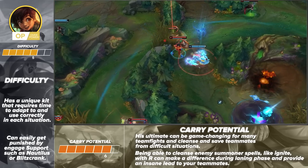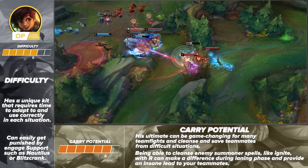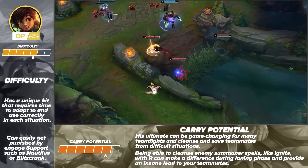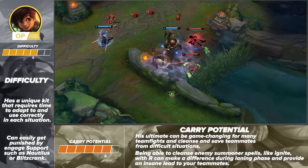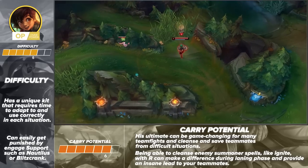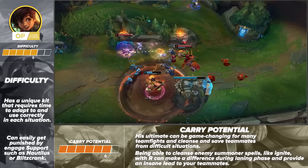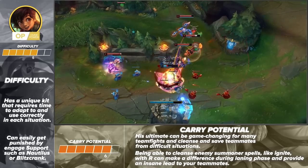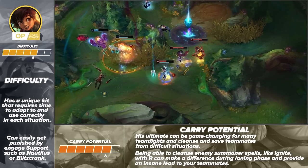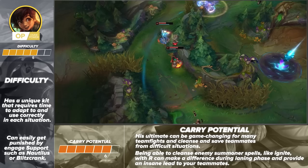Regarding his carry potential, our analysts rate him 6 out of 7. His ultimate is a game changer, and the fact that he basically brings summoner cleanse on behalf of his allies lets him turn the tides of what would otherwise be lost fights. It's a pretty big deal that he brings so much powerful utility — being able to cleanse summoner spells off his allies using his ultimate is huge. Since he is new, a lot of your opponents are not going to be ready for these things. Getting rid of that summoner ignite in the middle of a fight will catch your enemies off guard and give you several opportunities to pull ahead and crush the enemy team.